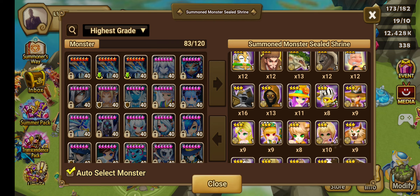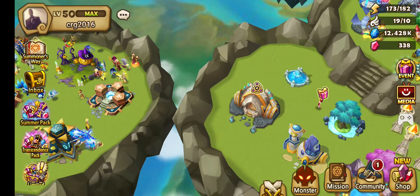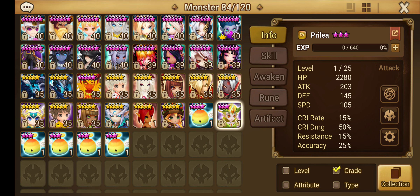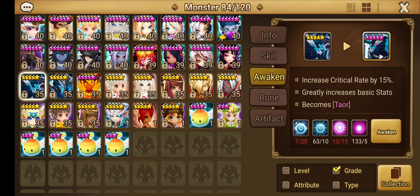We have 10 Prelias, meaning we can skill her up and awaken her. Everybody out there who doesn't have a consistent Giant Abyss hard team, or who is transitioning from normal to hard — build Prelia, and make your Homunculus wind. If you need other elements for other purposes, that's on you. For 2A content, I can use other units as replacement.